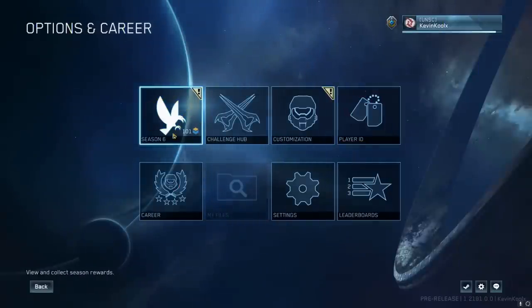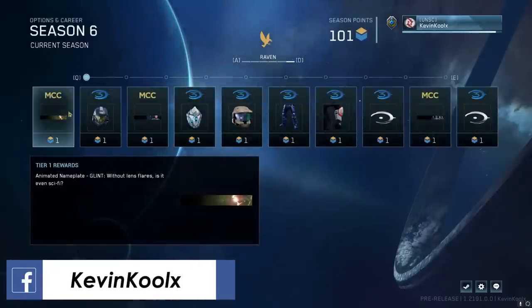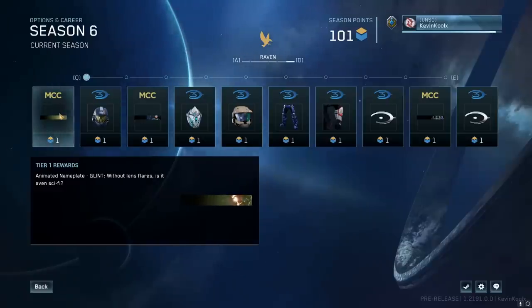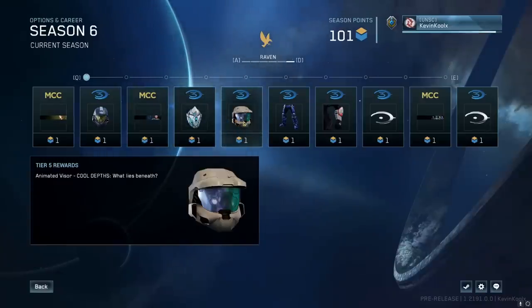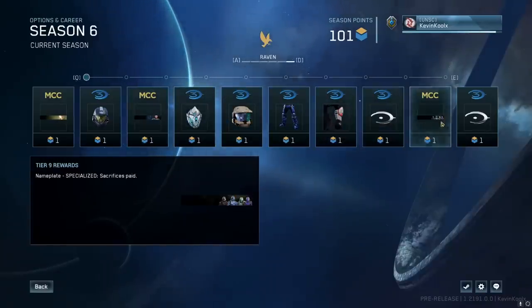Let's check out Season 6 — the Raven season. You can get a chance to look over all the different pieces. They have some new animated nameplates, which are awesome and something we've really wanted for quite some time. Some of the Fireteam Raven armor sets are going to be involved, along with some Halo Online armor sets and animated visors as well.